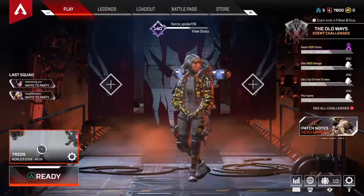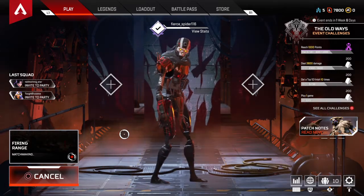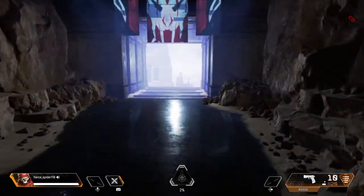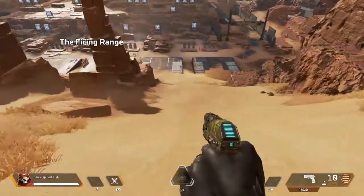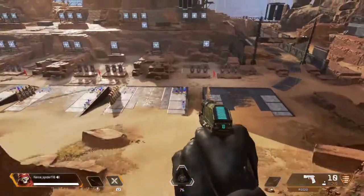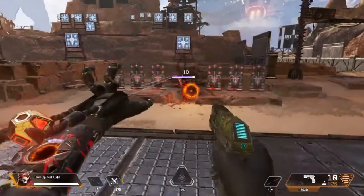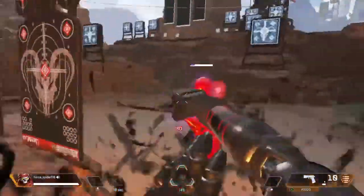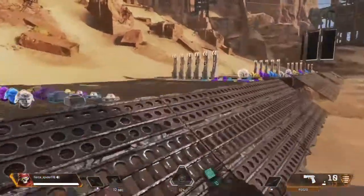I'm actually going to show you guys how it works. This is a major buff for Revenant and Lifeline somewhat. So now he has two slots for the silence tactical thing. So now he can shoot two times, and I think it's longer now — yeah, it's 20 plus seconds.